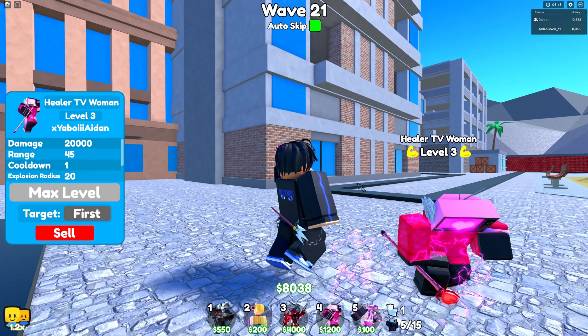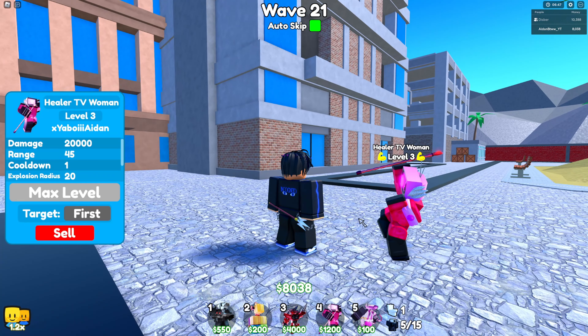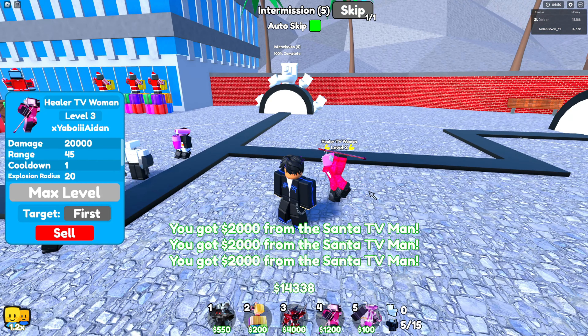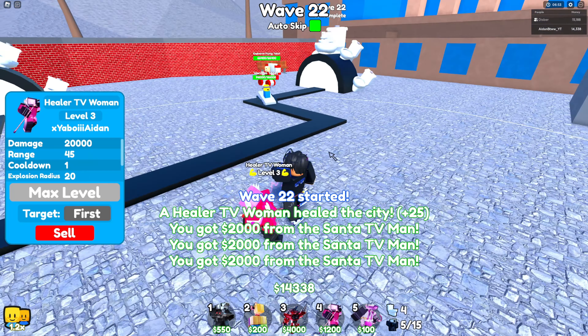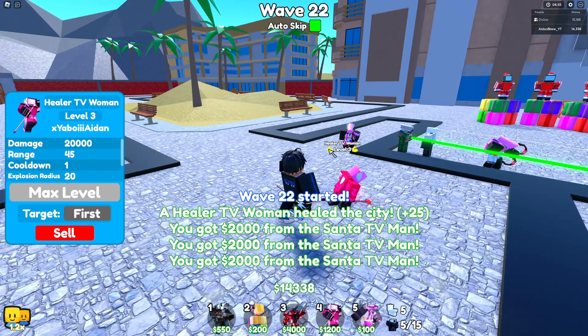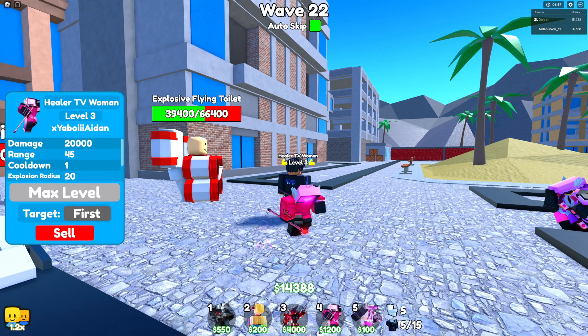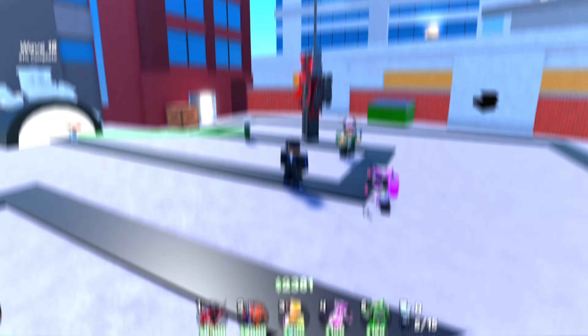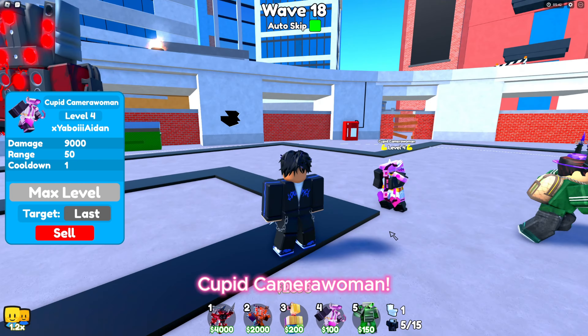Healer TV Woman has new animations — I see particles coming out when she uses her stick, so I think that's the new animation effect. She still does the same damage and stats, which is still pretty cool, though it'd be cooler if she had like a thunder effect. Her screen still has a heart and she can block stuns for keeping camera woman.